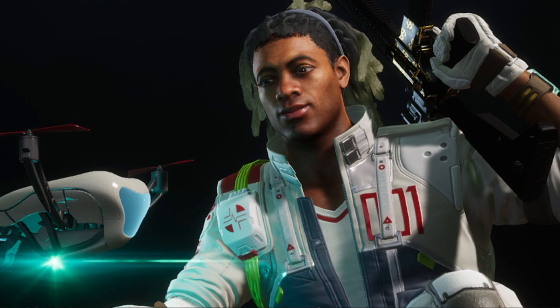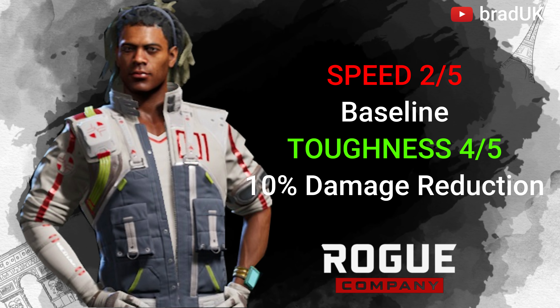Saint in Season 6 is going to be pretty cracked. As you know, you can stack some of his perks, which means you can res people really fast — we'll cover that in a video tomorrow. However, Saint's speed is at baseline and his toughness is at 4, which grants him a 10% damage reduction.